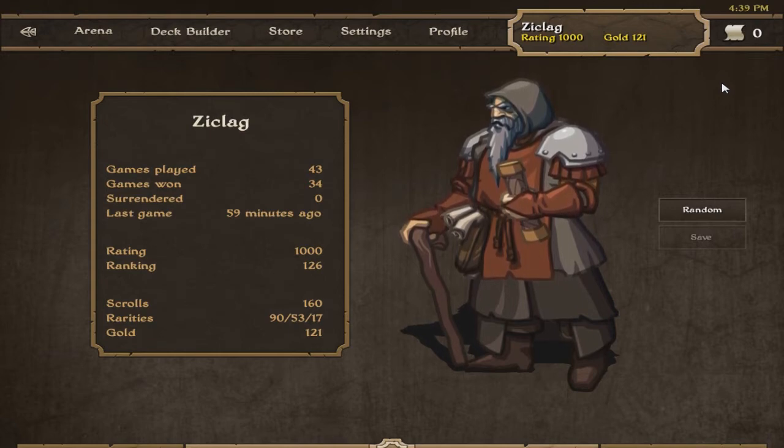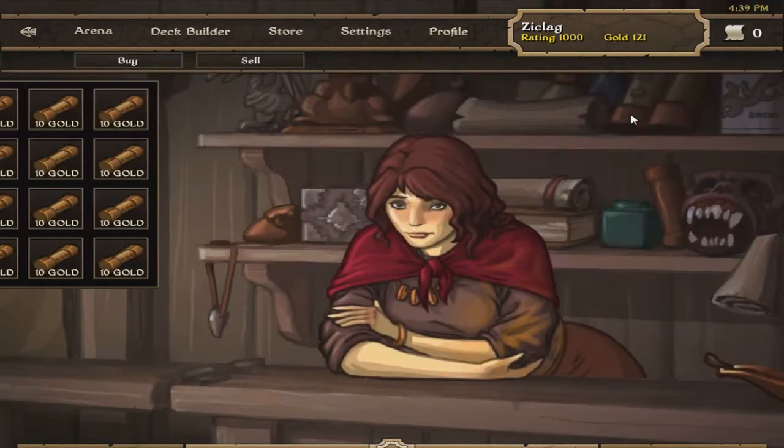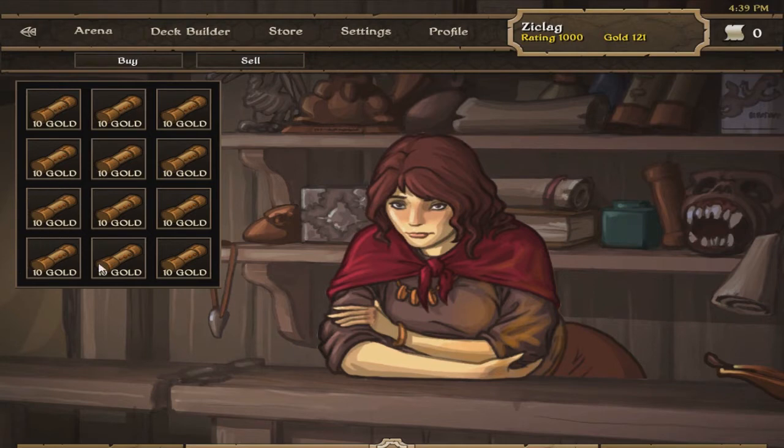This is my mini-series, which is going to be called Opening Booster Packs for the Scrolls game. If you look at the top there, you'll see I've got 121 gold. Scrolls doesn't offer you a booster pack to open, so I thought, if you go to the store, each one of these Scrolls here is worth 10 gold and reveals a card. Why don't I just open all these at once and I'm bound to get at least one rare card? That's what my booster pack thing kind of means — since there aren't any booster packs, I'm going to make my own. I'm going to spend all my gold on all of these and hopefully we can get some rare cards.